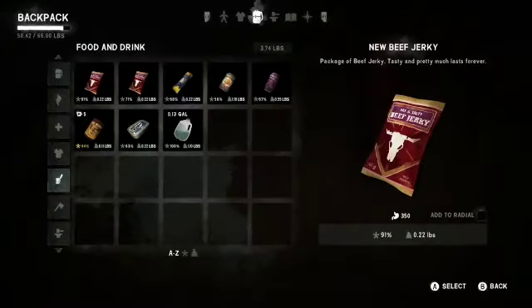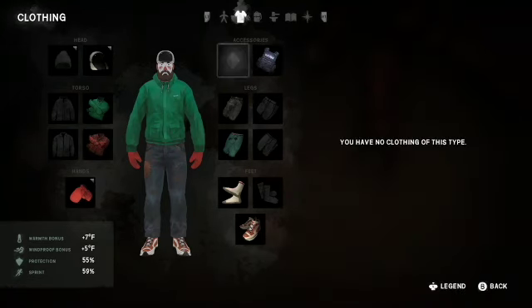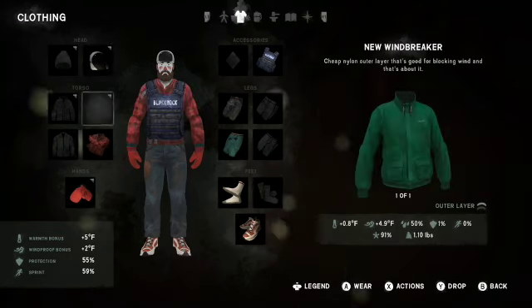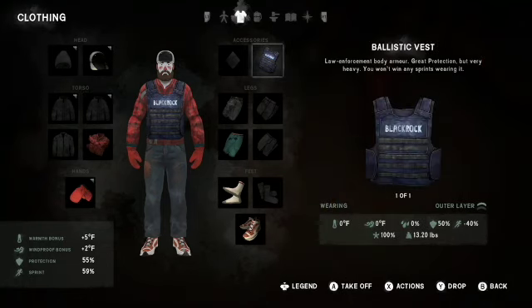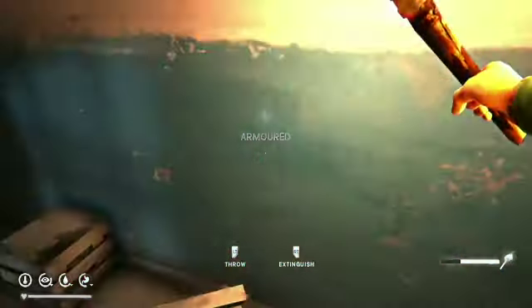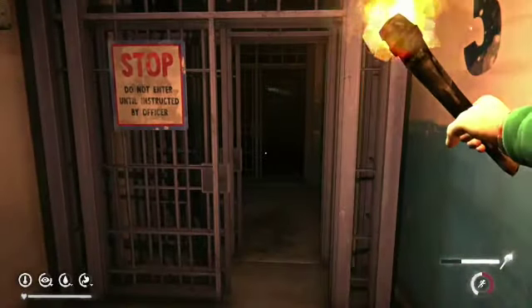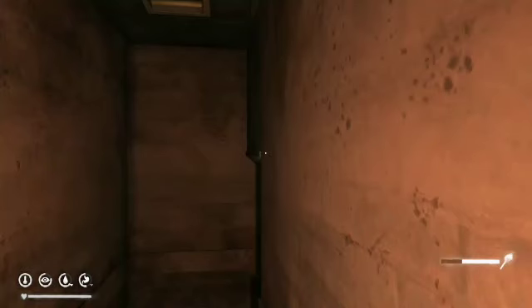It gives you about 50% protection from any kind of wolf or bear attack. That's kind of what it looks like — it looks pretty cool. In addition to weighing that much and giving you that 50% damage bonus, it also decreases your sprinting ability by minus 40%. If you want to take a quick sprint, that red is already eating up a lot of your stamina meter. Anyways, that's where the ballistic vest is — hope you enjoyed this video, be sure to like and subscribe, we'll see you next time.